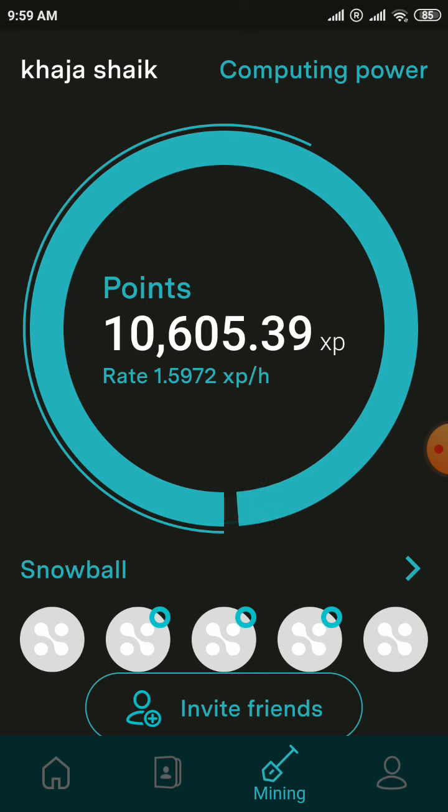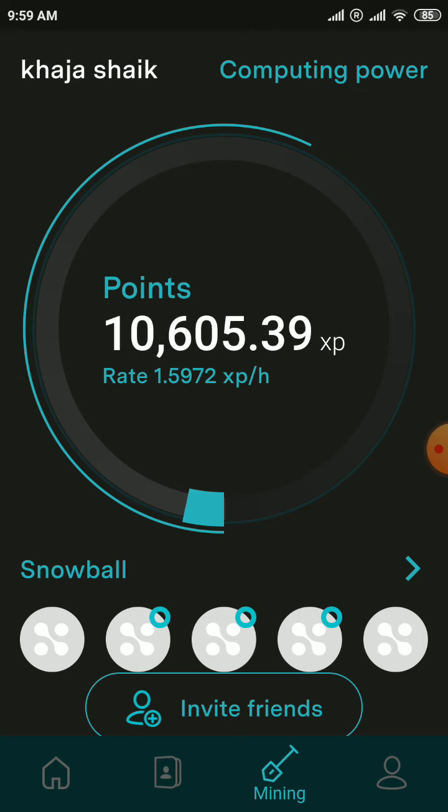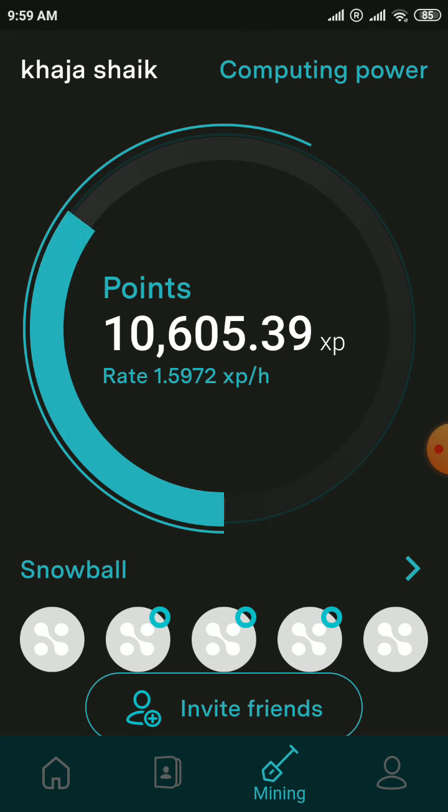For new users, click on the Register button and create an account with your email only — don't use the phone number option. Create a password and enter my invite code — this is a must. If you don't enter my invite code you will miss 12 XP power.